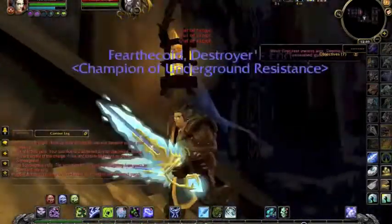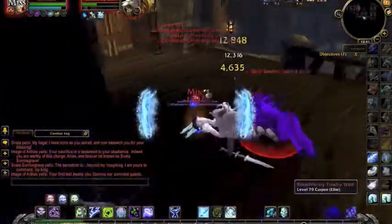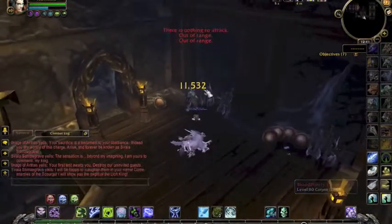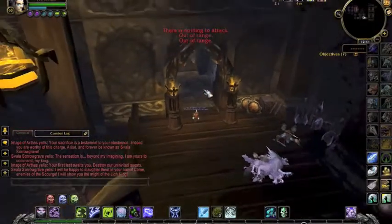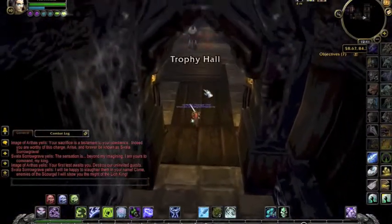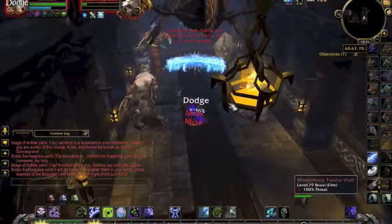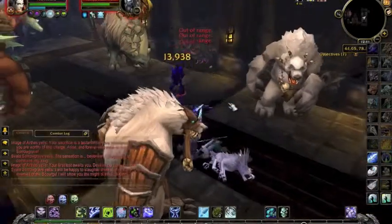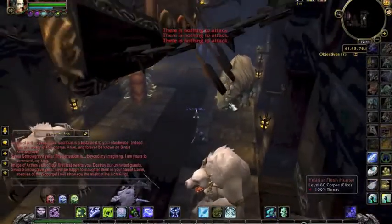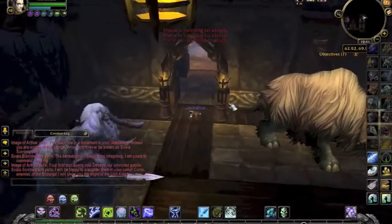If you're wondering about my lovely swords, they're transmogged from Malygos in the Eye of Eternity, which me and Liam ran recently. There's a video going up soon so look out for that. This is the second boss in this room, which is the one that goes into all these different creatures. But this one you can just run past without activating. Very simple.